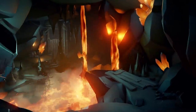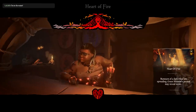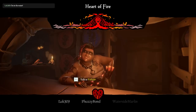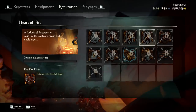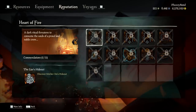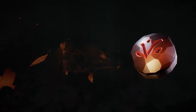Heart of Fire is the new Tall Tale that covers a fiery adventure in the Hearts of Devil's Roar. You can vote for the voyage by the Tavern Lady, Tallulah, in Moro's Peak. After that, your journey begins. When we look at the Commendations, you can see that we have eleven, but the things you have to do are only six. As your journey begins, you will come across unlocking the Liar's Hideout, which is the first Commendation, so that you can obtain the key to the Heart of Fire.